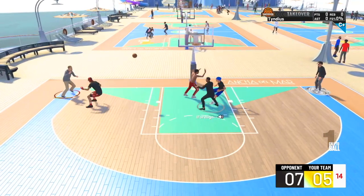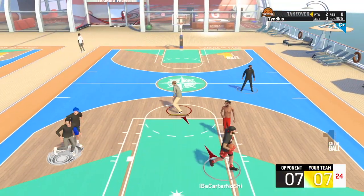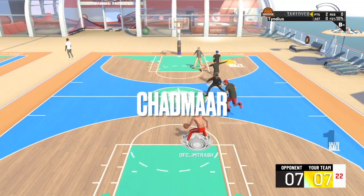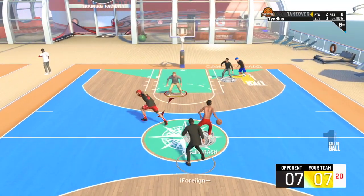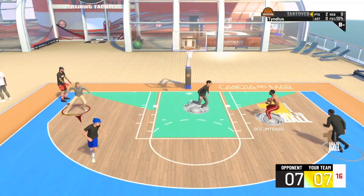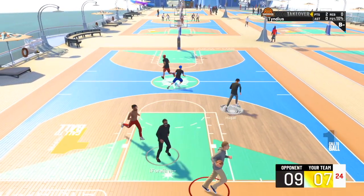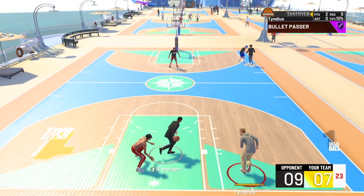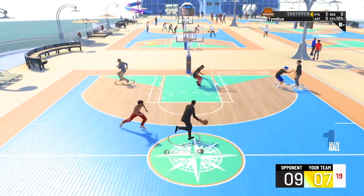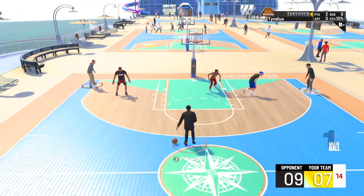I remember even in 2K21 there was a build — a 6'1 guard build — a guy named Chadmar made it. It was called the Chadmar build: shooting and slashing pie chart, more so shooting. He had a 75 driving dunk and slashing takeover and was able to get contact dunks with a 6'1. So I'm telling y'all, you will be able to get contact dunks with a 6'8, max wingspan, with takeover. No kizzy.